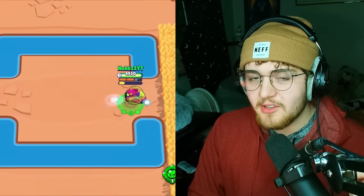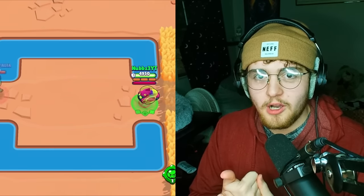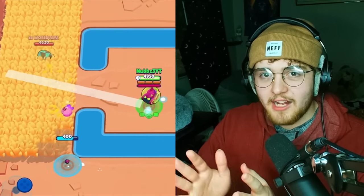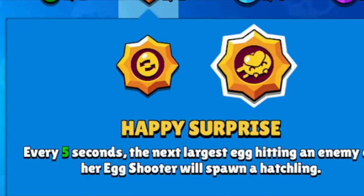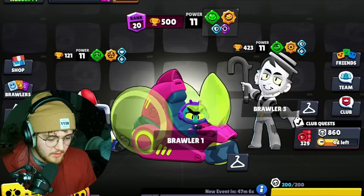First, I'm going to try the cheesiest strategy possible, which is Eve. She's broken for multiple reasons — she can float over the water, she has good range, and you can use a gadget at the start and the little hatchling will find the person so you can know what side they're on. It's kind of broken. So if we activate this gadget, this star power because it's overpowered, and the shield gear to survive, we should be good.